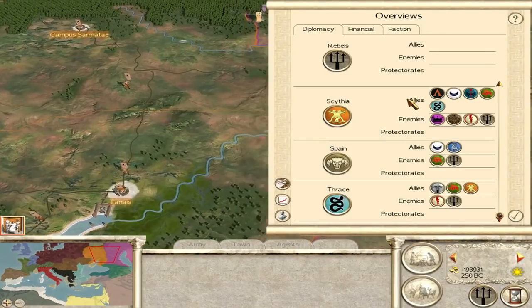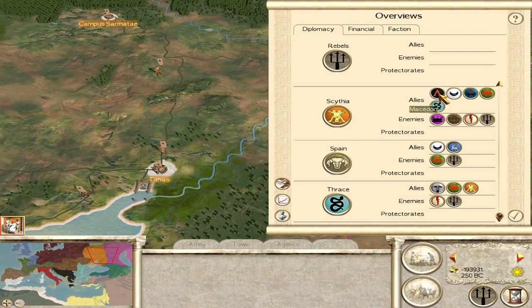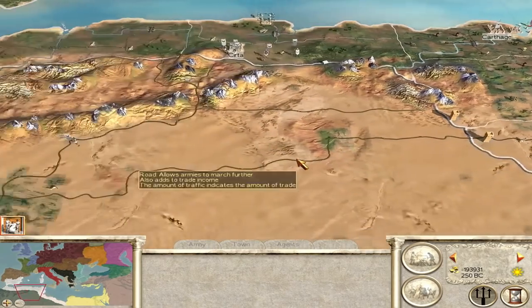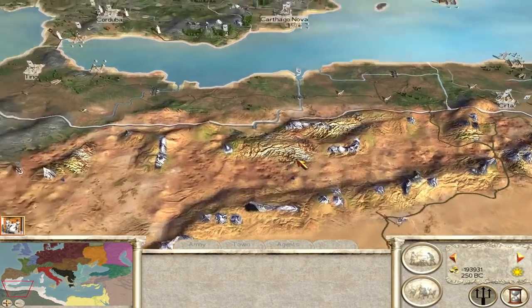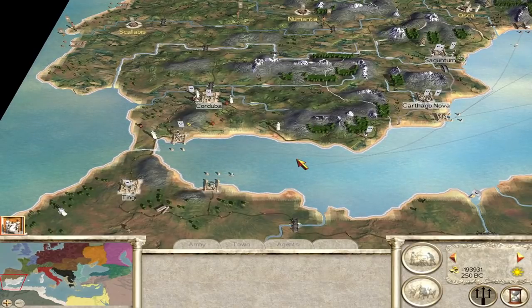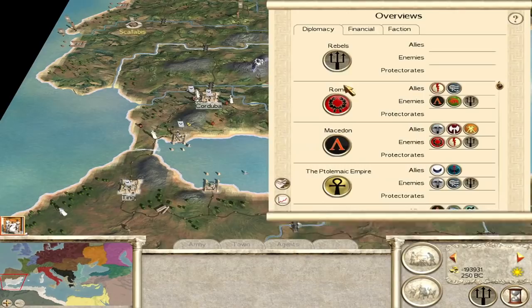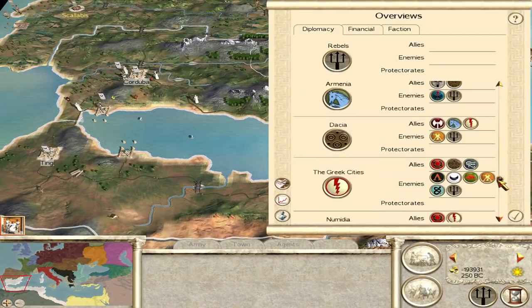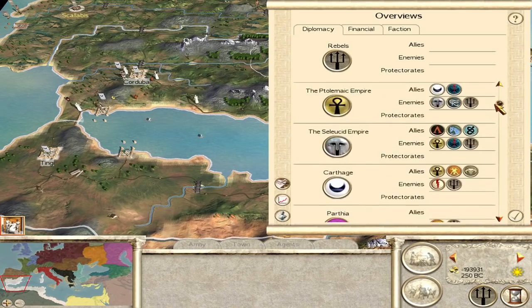Scythia has an alliance with Macedon, which is understandable. They also have alliances with Pontus, Gaul, Thrace, and even Carthage — they're like Milan from the Medieval 2 campaign, who at one point had alliances with eight different factions. I actually created a separate victory condition just for Milan: if they reach ten alliances, they win a diplomatic victory. How close are Scythia right now? Five alliances — if they get five more, I'll give them a diplomatic victory. No other faction is close to that; some have three at most.